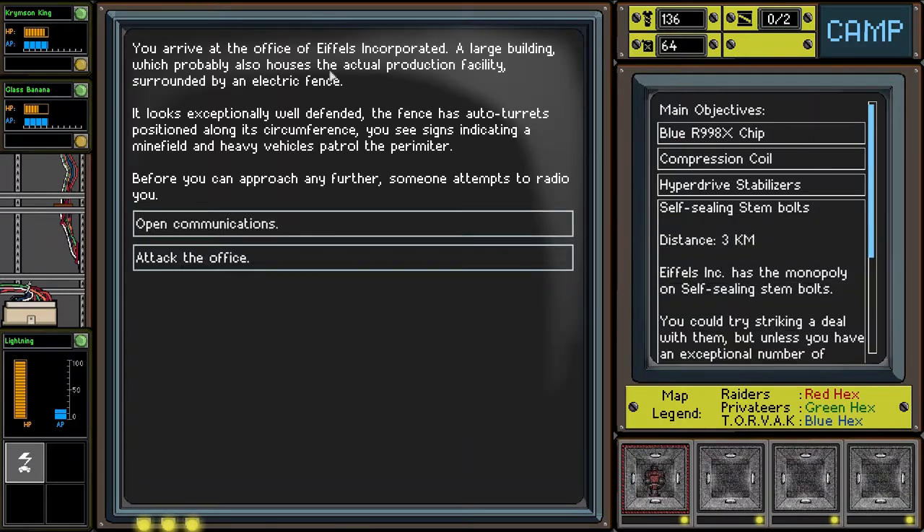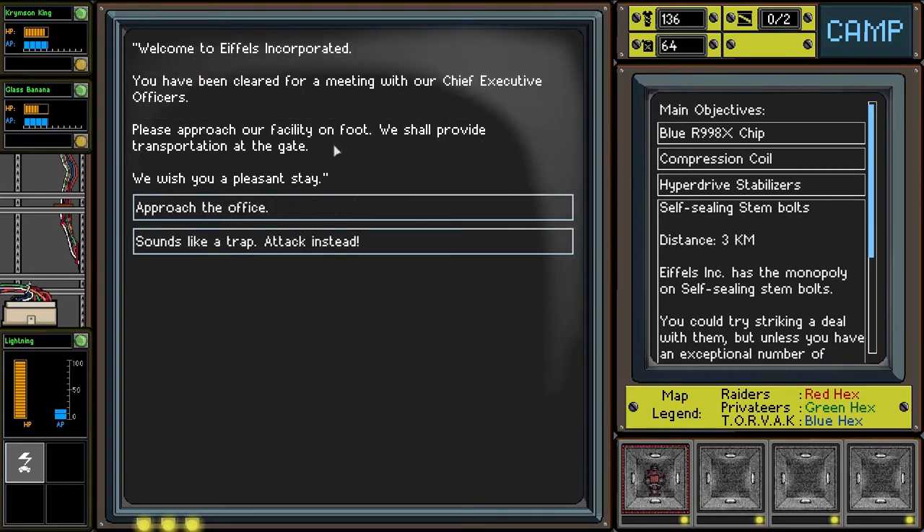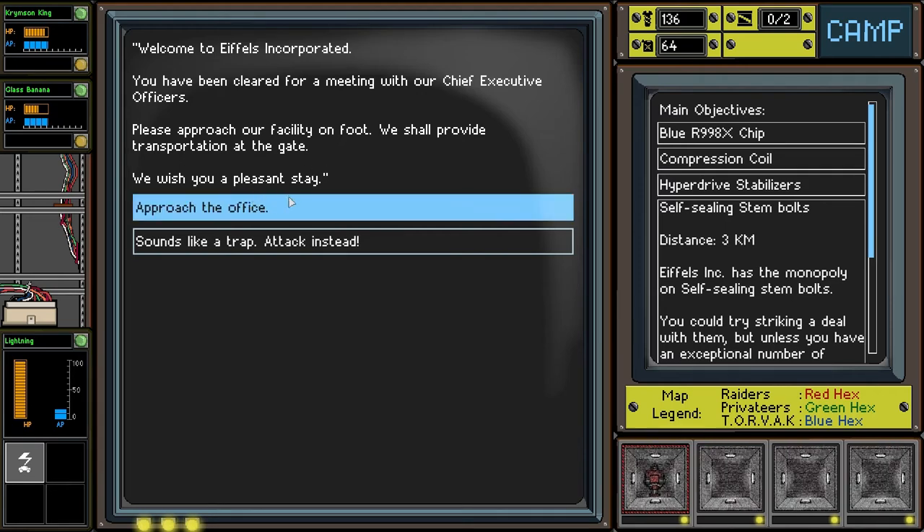You arrive at the offices of Eiffel's Incorporated — a large building which probably also houses the actual production facility, surrounded by an electric fence. It looks exceptionally well defended with auto turrets positioned along its circumference, signs indicating a minefield, and heavy vehicles patrolling the perimeter. Someone attempts to radio you on open communications: 'Welcome to Eiffel's Incorporated. You have been cleared for a meeting with our chief executive officer. Please approach the facility on foot.' It was probably a trap, but we'll try it anyways.